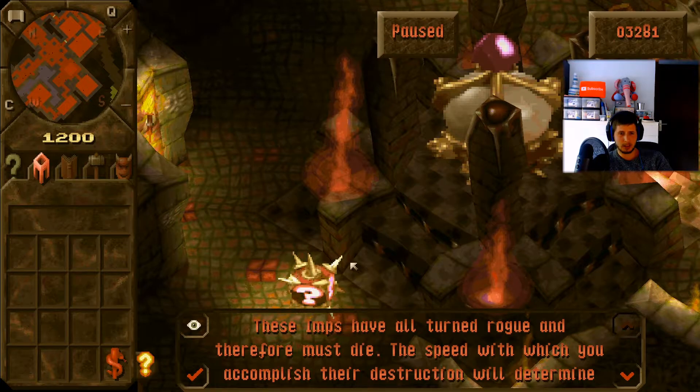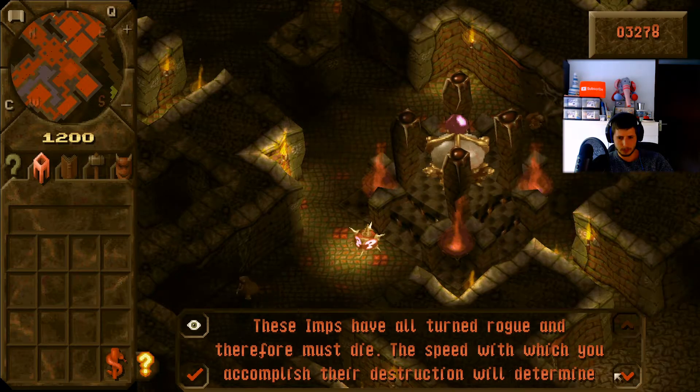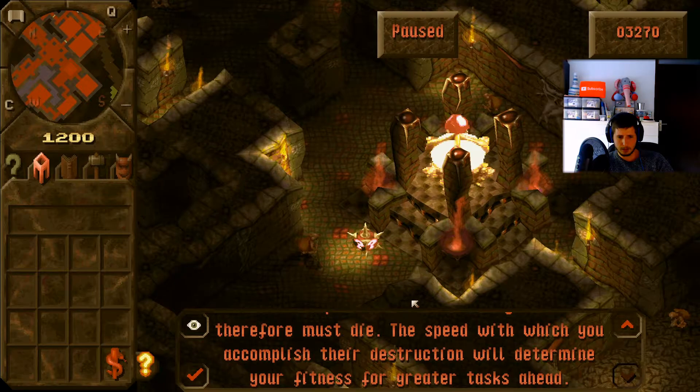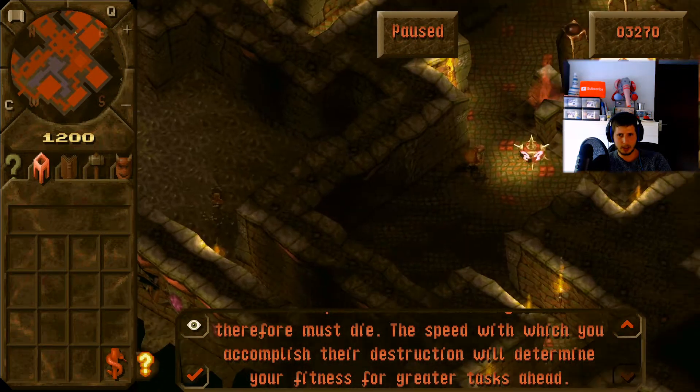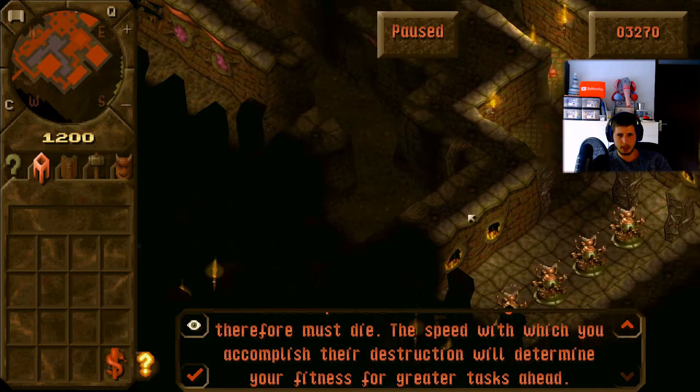Let's see what our objective is. These Imps have all turned rogue and their formers die. Of course we don't want to have rogues in our dungeon. The speed with which you accomplish their destruction will be determined — good fitness for greater tasks ahead. We don't have much time as you can see.